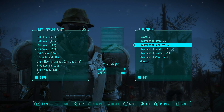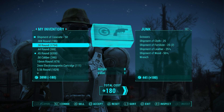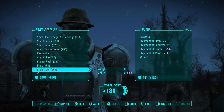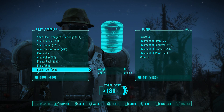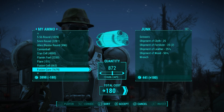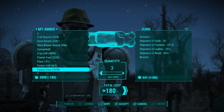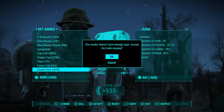To put it in perspective, a thousand fusion cores go for around 150,000 caps, and 10,000 fusion cores go for about 1.5 million caps. However, 1.5 million caps is way overkill, so we're going to shoot for around 250,000 caps worth of fusion cores. The fusion cores are very important and I'll explain why after — first I'll just give a brief demonstration on how to duplicate properly.